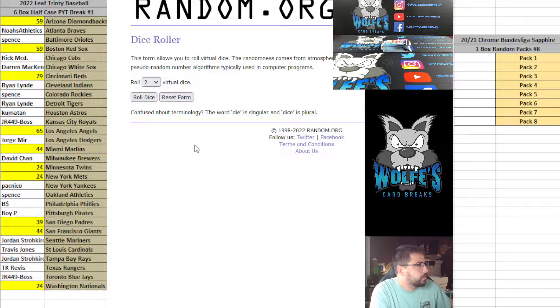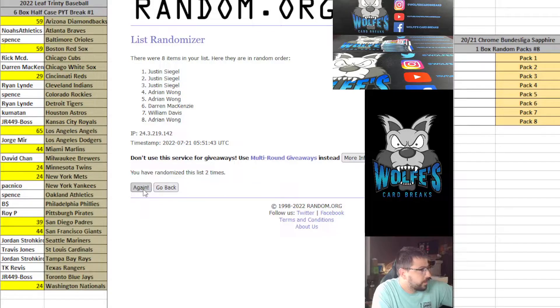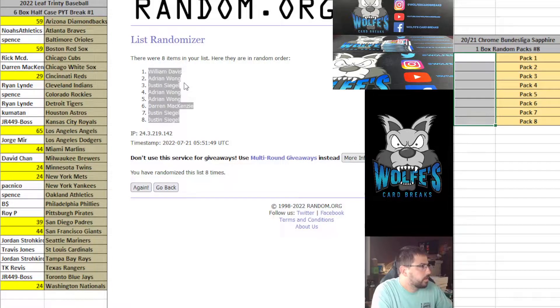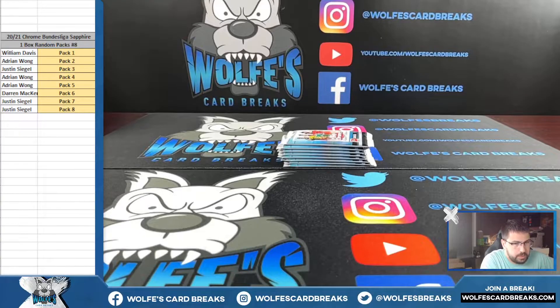Got to be three or higher on the dice roll. Pack order on eight — four and a four is eight. Pack order on eight, break number eight. There are eight spots and we're going eight times. William down to Justin. Okay, there's your pack order on the Sapphire Bundesliga Chrome packs.